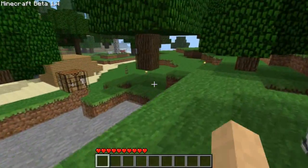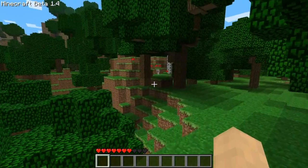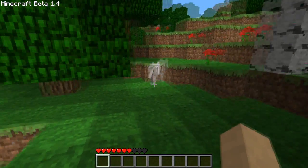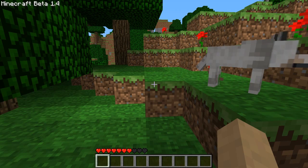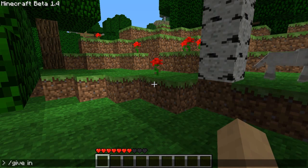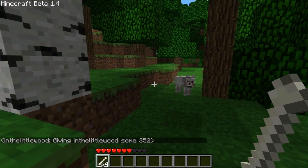Today we're first going to find some new wolves so I can show you about taming them. After literally about an hour of looking — some people find them really quickly, others take forever like me — we've finally found a wolf. It's a passive-aggressive mob, which means it won't start on you unless you start on it. Its eyes will go red, it'll start foaming at the mouth, and they are pretty strong.